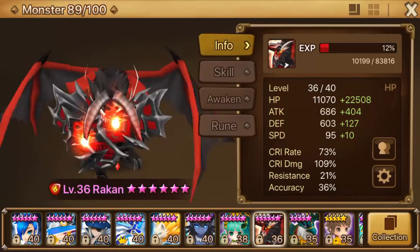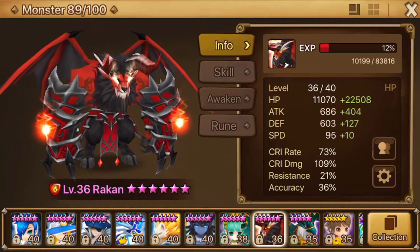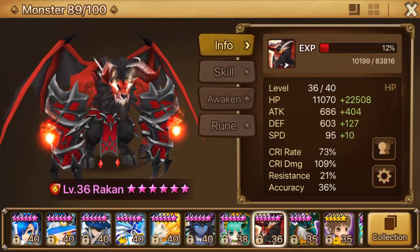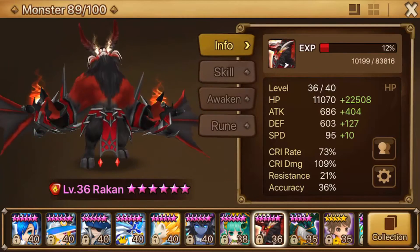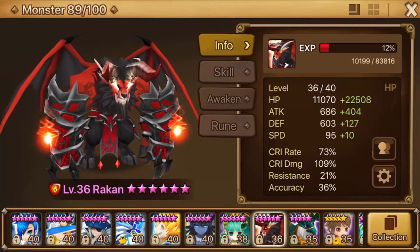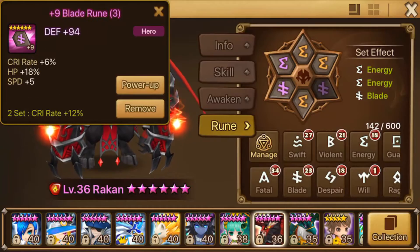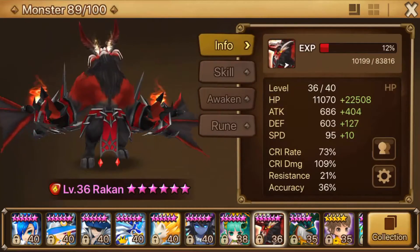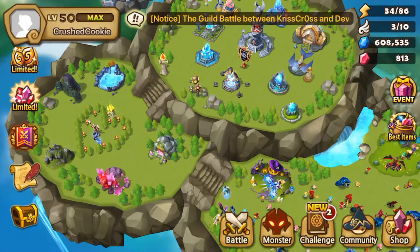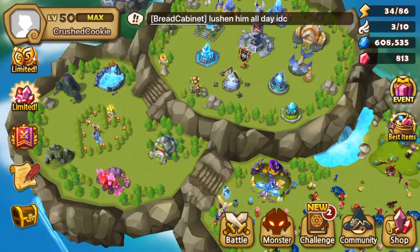Rakan's stats aren't even that great. HP runs around 40,000. Defense runs around 1,200 to 1,500. Speed, maybe plus 50 to plus 100. And if I'm going to run him on a crit damage build, I want his crit damage to be more like 170–180%. But he's been performing really well. He's on purple runes, runes that aren't even plussed, substats that aren't even there. Rakan's a lot of fun, and when he collapses it's just the most enjoyable thing ever to watch Rakan collapse over and over again on Pernas.